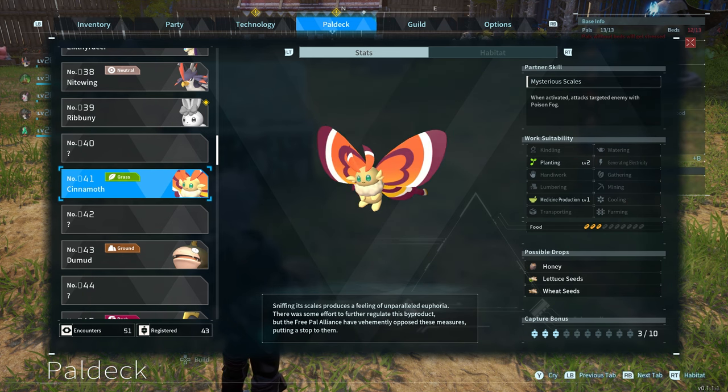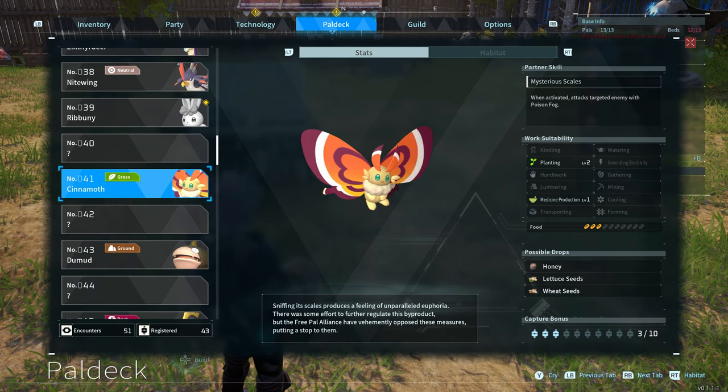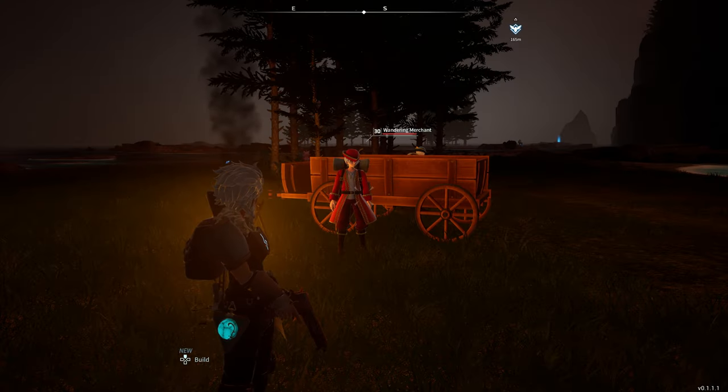Also, that butterfly we mentioned earlier — the Cinemoth — also drops honey, which is another ingredient you need. So go back to that same spot, kill some of these, and you get wheat seeds, honey, and lettuce seeds, which I'm assuming you'll need for something later on.